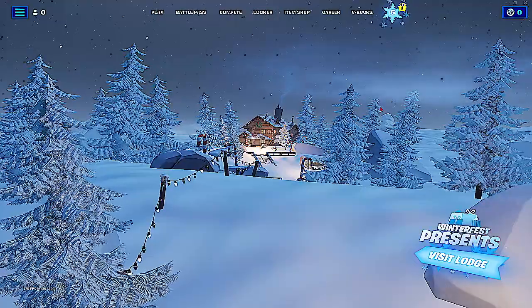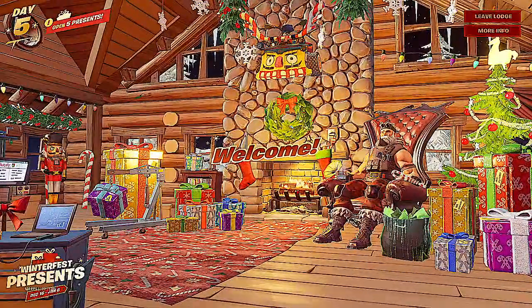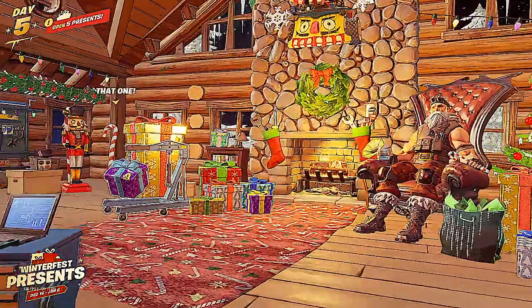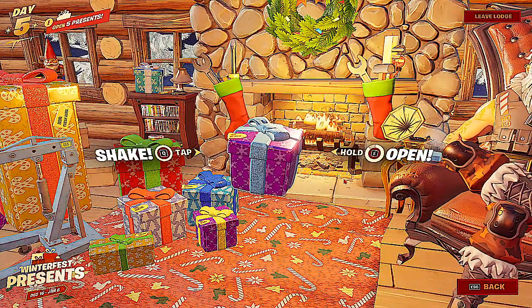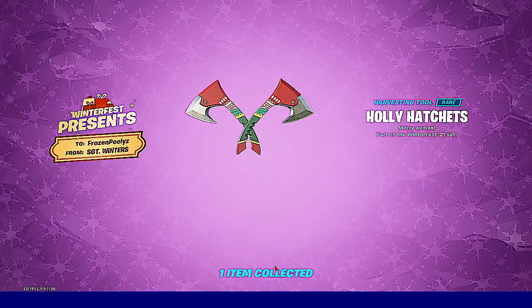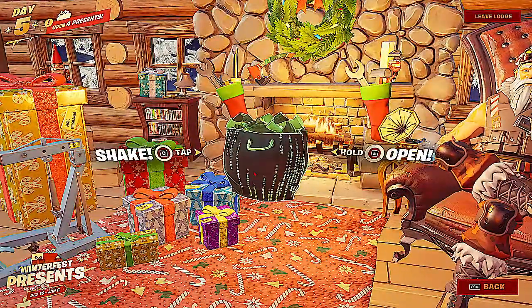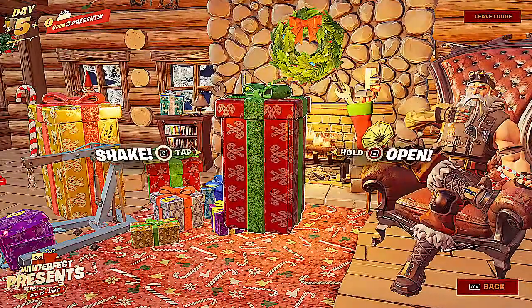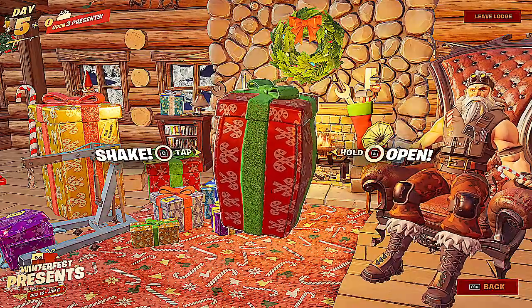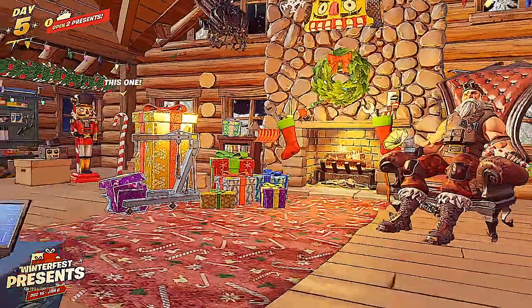We have one present though. Five of them. So what you want to do is go in here and make sure you only have one present remaining. So open this. I got the pickaxe — I'll equip. I'll go here, get the glider. Equip. I have three more presents. See Peely is still frozen. So we're going to do this one. I'll equip.